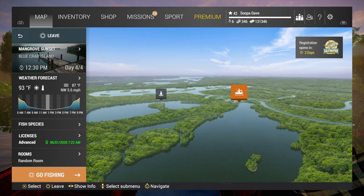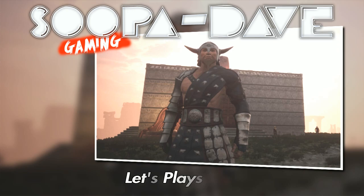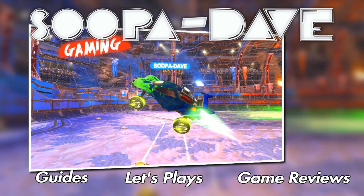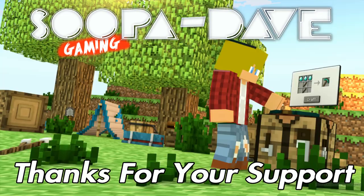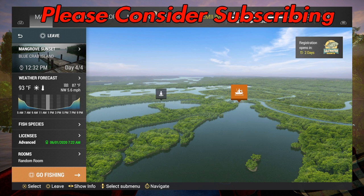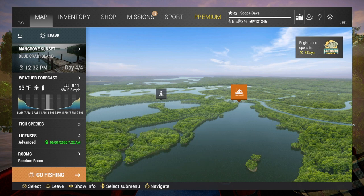Super Dave here, and today I'm going to show you how to catch unique tarpon at Mississippi on the Blue Crab Island map. There are three or four spots where you can catch the unique tarpon, but I'm just going to show you guys the top two.